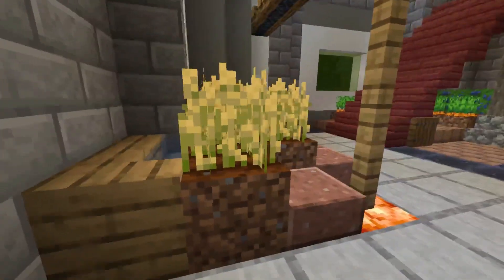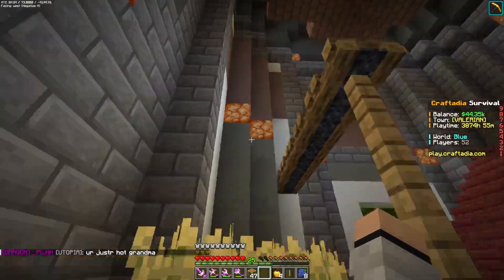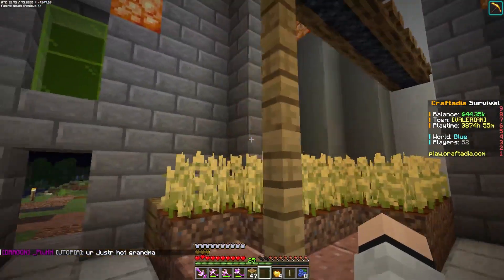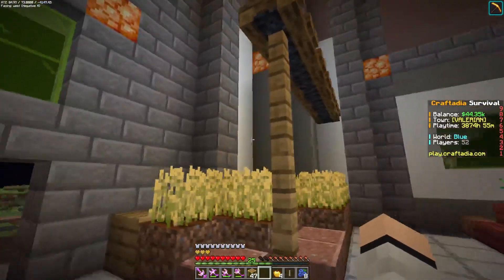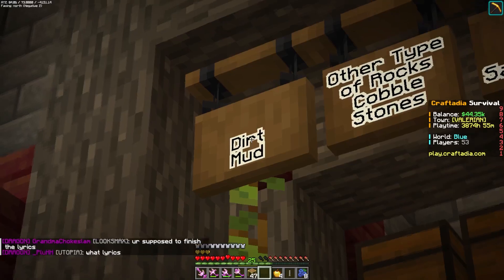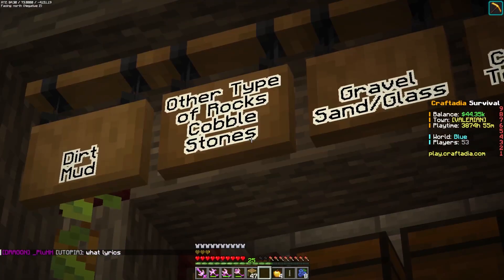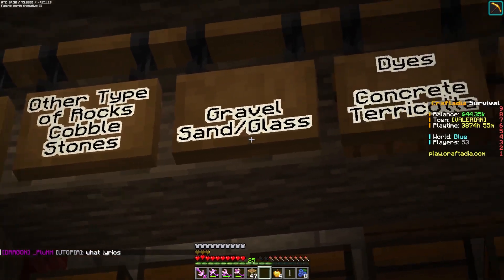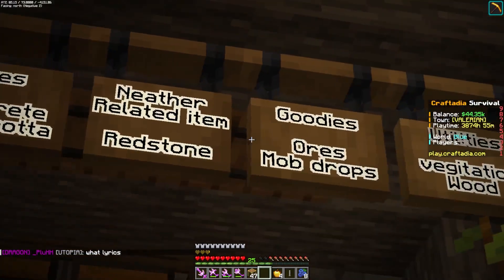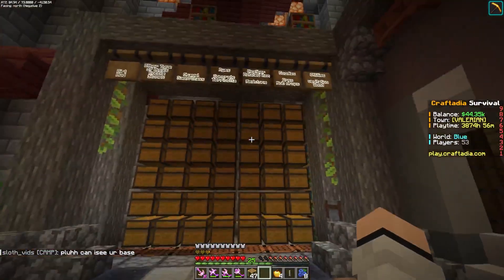As we enter for the tour, you can see we've got a veggie garden right here and I'm going to be throwing more of an awning over here - it gives more of a gardening-type feel. We've got the storage room; I've put some signs up which tell me what's where - dirt and mud, gravel, sand, dyes, concrete, terracotta, nether goodies, utilities, vegetation, and wood.